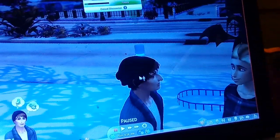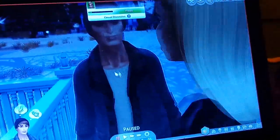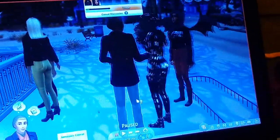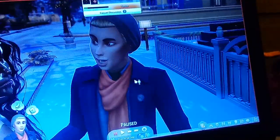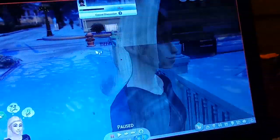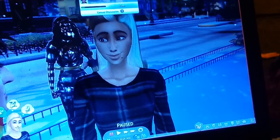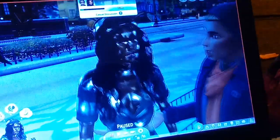Then we have a sim I created for my channel where I created my dogs as humans — so we have my dog Billy. Then we have somebody I made off camera, his name is Jameson Corral. Then we have his sister, Sunshine Corral — the little blonde girl that my Billy is talking to.